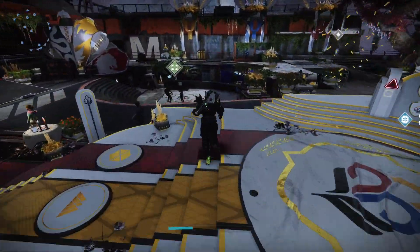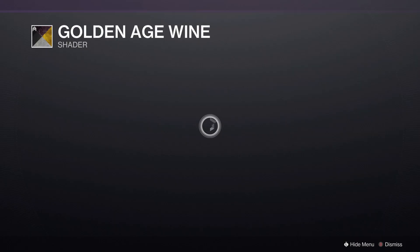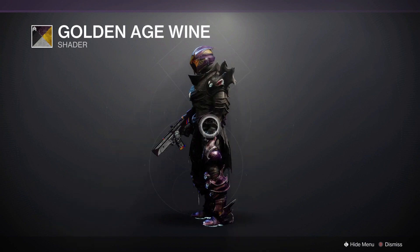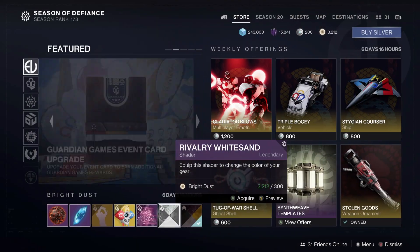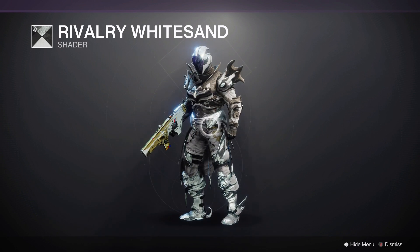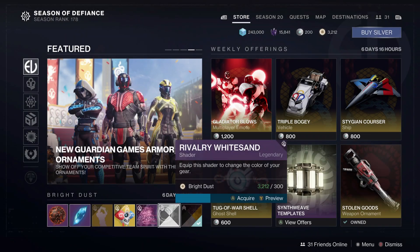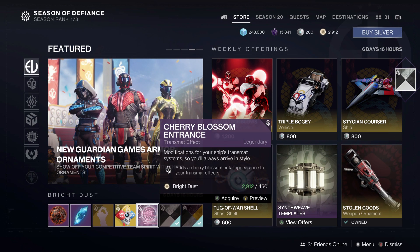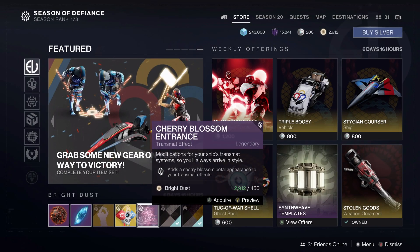Now rolling it into one — I'll be covering Eververse and then Ada, because this Eververse is the most important part. In terms of Bright Dust availability on the front page: we have Golden Age Wine, a shader from Season of the Worthy — very Callous Shadows Legacy-ish, just slightly off-tone. We also have Rivalry White Sand. And we have Cherry Blossom Entrance from this season, which is another shader that changes colors to Legendary. There's also the Plus Shell, which is basically a Guardian Games ghost but slightly plushy and soccer ball-y.